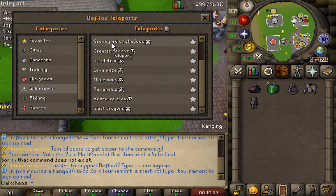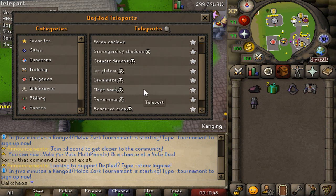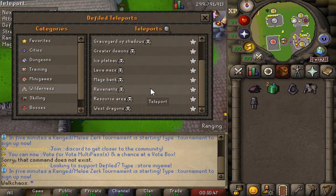Into the wilderness teleports, there's a ton of content in there. We've got Kozei, East Dragons, Ferrox Enclave, Graveyard of Shadows, Greater Demons, Ice Plateau, Lava Maze, Mage Bank, Revenants, Resource Area, and West Dragons.